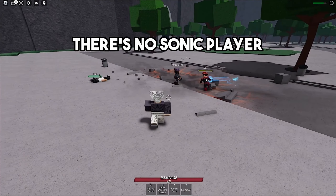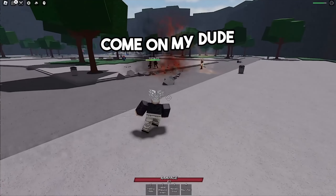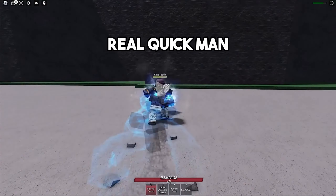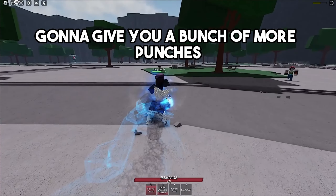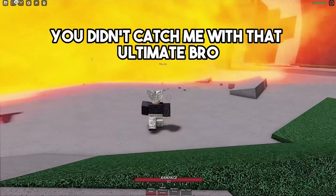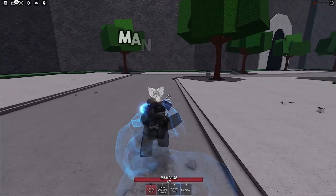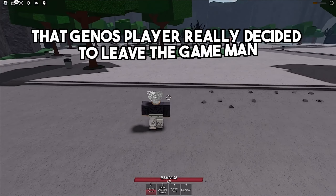There's no Sonic player right now but we got a Genos player trying to defeat me and Spider-Man. Not so fast — I'm gonna drag him. He's trying to give me a fire blast, but I'm gonna give him some punches into the wall. Now he's gonna activate his ultimate — you didn't catch me with that. Both of these Genos players have ultimates ready to defeat Spider-Man. I go after this player with more punches and he just decided to leave the game — no way!